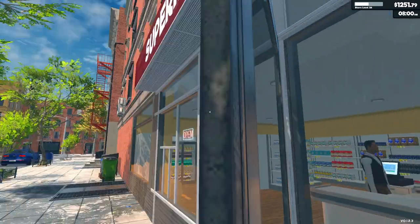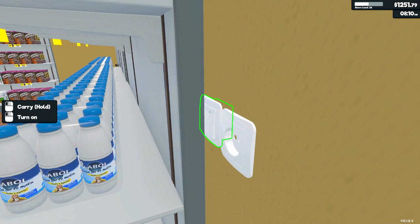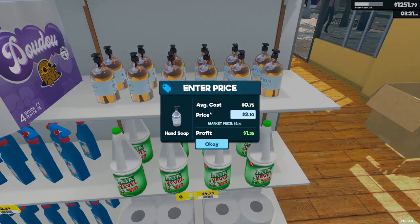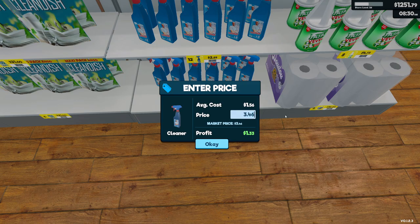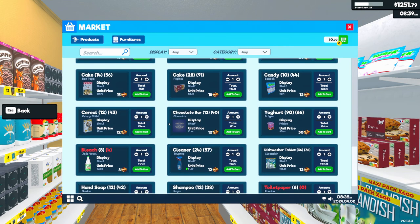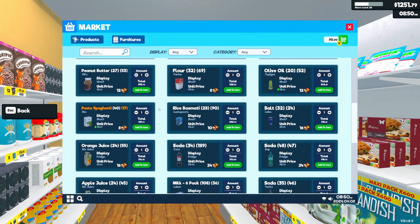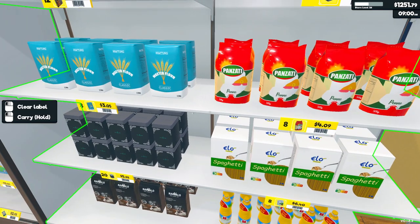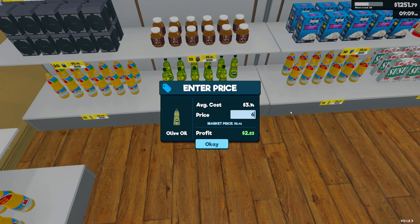The cleaner is more expensive — one dollar forty-six. Olive oil is also more expensive now. Spaghetti is fine. Olive oil is six dollars and ninety-two cents.